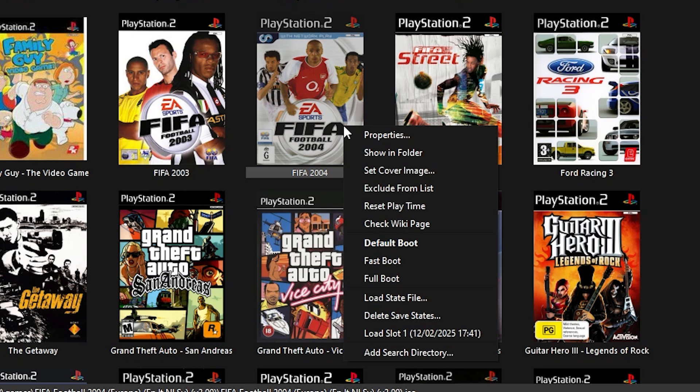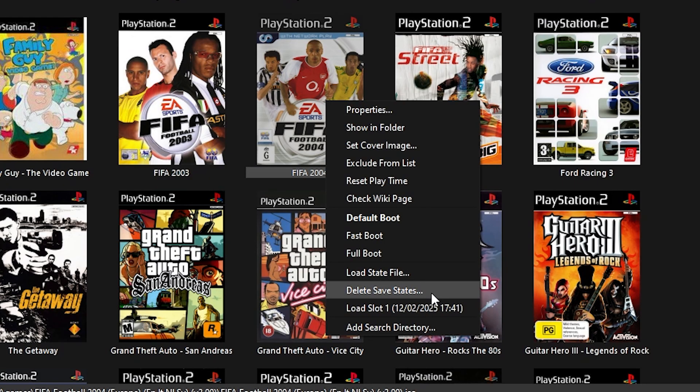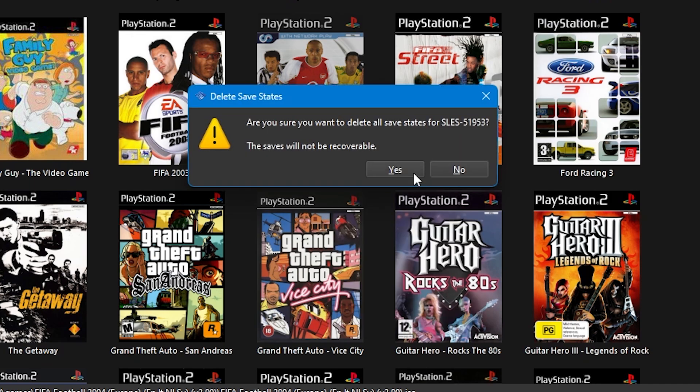When you go to launch the game back up again, if you right-click on the game's cover, you'll be presented with various boot options. Default boot is whatever you've set up within PCSX2's main settings; fast boot bypasses the PlayStation 2 startup screen and goes straight to the publisher and developer logos; and full boot will play the startup screen. You'll also see load slot, which will show any save states you've made — clicking on that will take you straight back to where you were. You can also delete these save states by pressing delete save state and then confirming your choice.